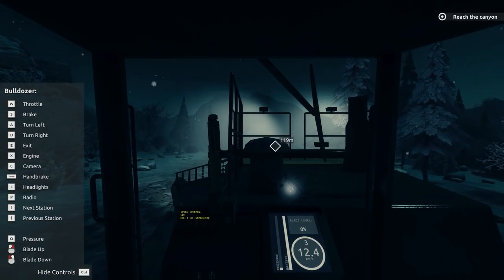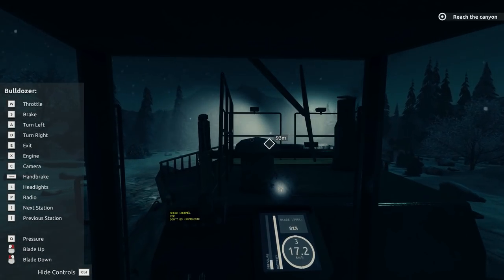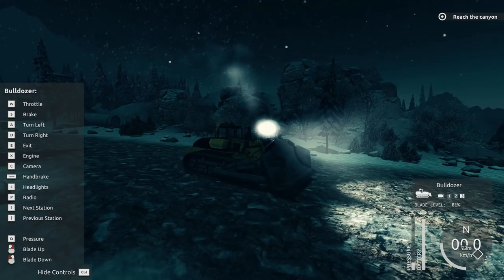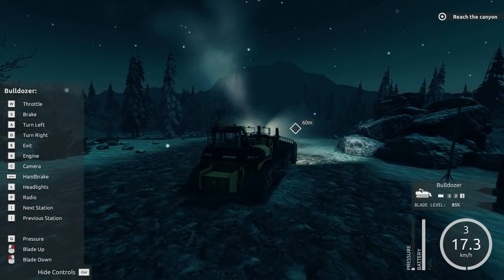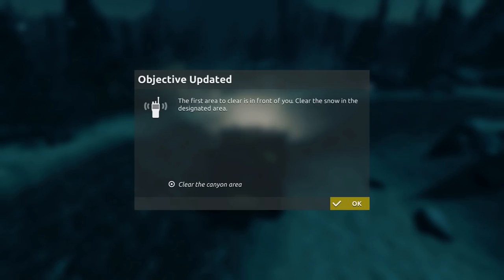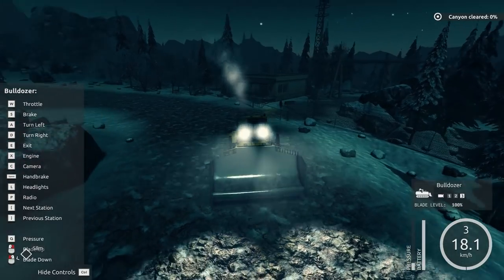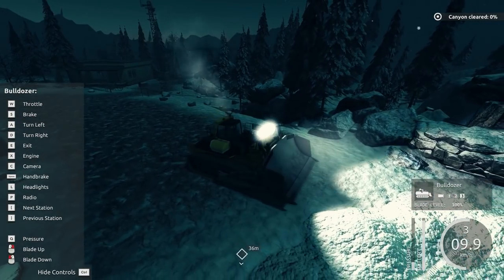Let's see the controls here. Pressure, blade up, blade down. We've got to drive up ahead. Let's raise the blade a bit. Check in third-person mode — wow, look at this thing, this thing is huge. Blade level 100% — we can raise it and lower it 100%. Nighttime blizzard, very cool. Clear canyon — roger that. We're doing a little bit of snow plowing. I like this — there's a little bit of a story to this whole thing, there's some progression, and I like that a lot.